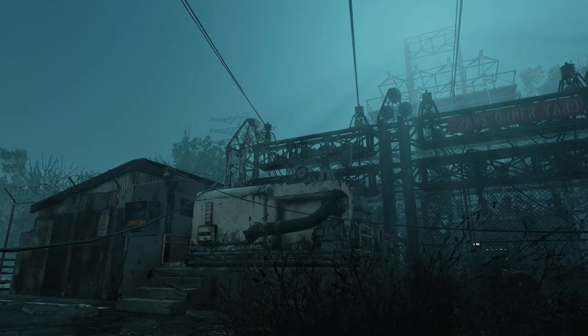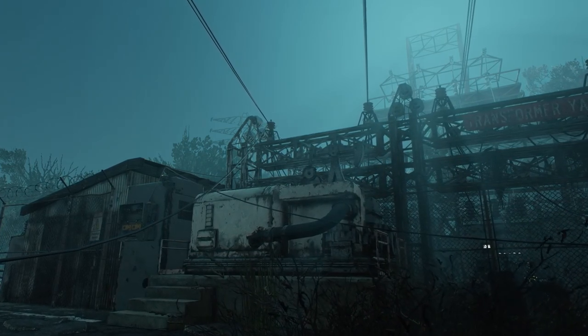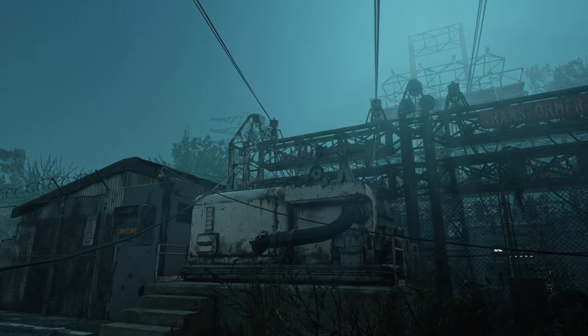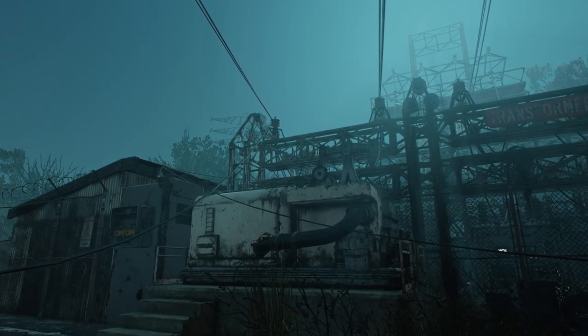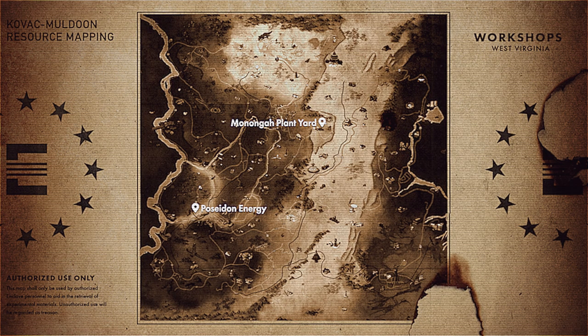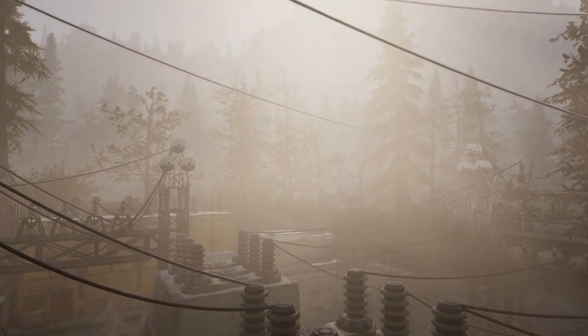When it comes to farming Fusion Cores, your best option is going to be generating them through workshops, especially if you have access to a private world and don't have to constantly worry about other players contesting your ownership. There are only three workshops that allow you to generate cores: the Poseidon Energy Plant Yard, the Monongah Plant Yard, and the Thunder Mountain Power Plant Yard. At each of these locations, you'll find a single pre-built Fusion Core generator, which, once powered, will generate up to 8 cores an hour, or 1 core every 7.5 minutes. That means that if you take over all three workshops, you can generate up to 24 cores per hour.